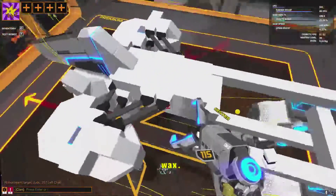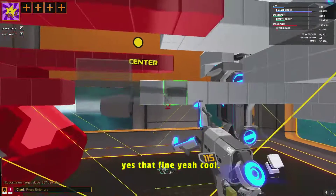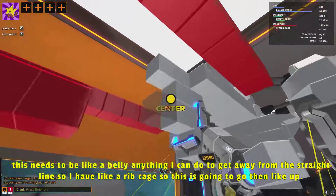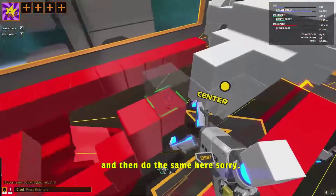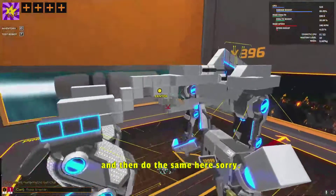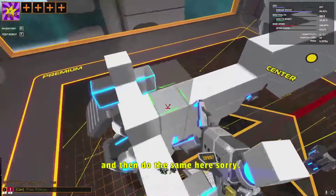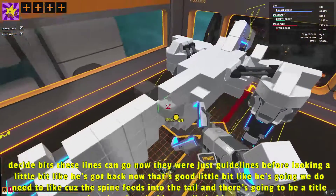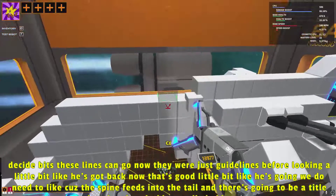I might even double it. Yeah, let's double it. This needs to be like a belly - anything I can do to get away from the straight line. It's got to have like a rib cage. So this has got to go up and in a bit - let's just do that. And then do the same here like so. These side bits, these lines can go now - they were just guidelines before. Looking a little bit like it's got a back now. That's good. A little bit like it's got a hunch.